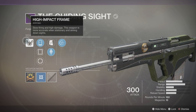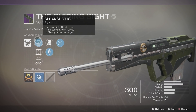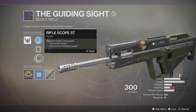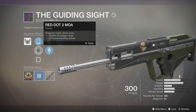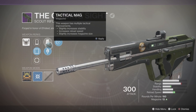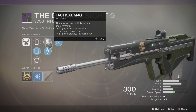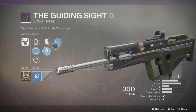Alright, so this comes with a built-in high-impact frame. Slow-firing and high damage, this weapon is more accurate when stationary and aiming down sights. We're going to be using the thing that gives us the least amount of zoom, and we're definitely going to pop this on — I like the Red Dot 2 MOA. You can get Tactical Mag, which gives you a little bit more stability and reload speed. But to over-penetrate our targets, we're going to go with armor-piercing rounds.